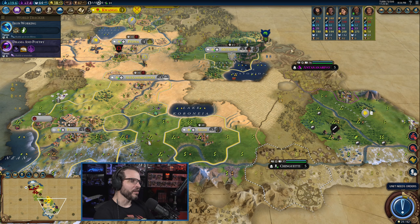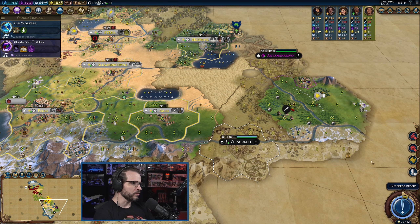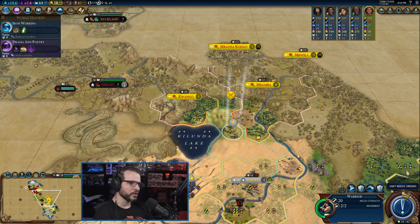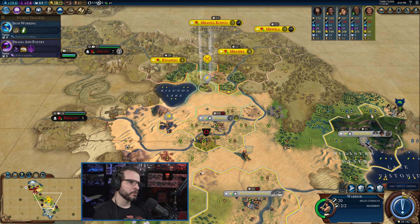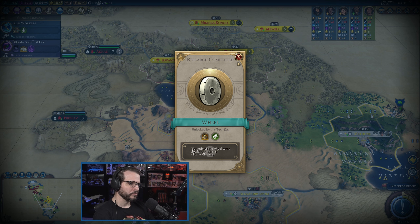Fair enough — more power to you, Portugal. We don't have any money to send for a delegation; we've got to get our economy up. Oh, he took that spot. Fair enough — that proves it was a good spot. We're going to hook this up, which will get us the boost for iron working. Perfect timing — sometimes the wheel turns.